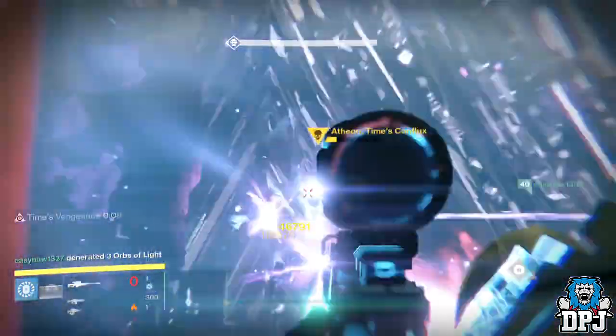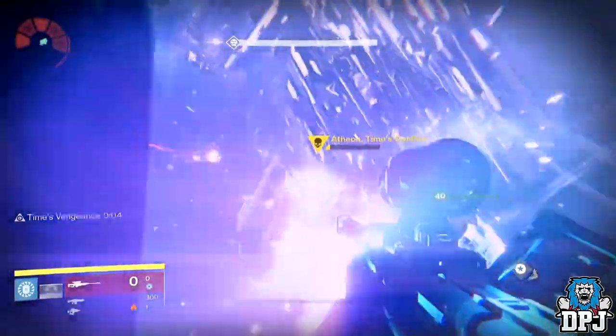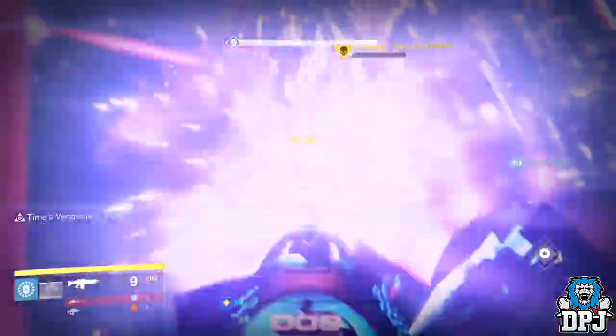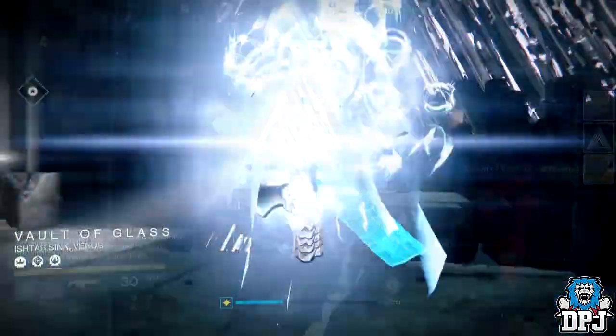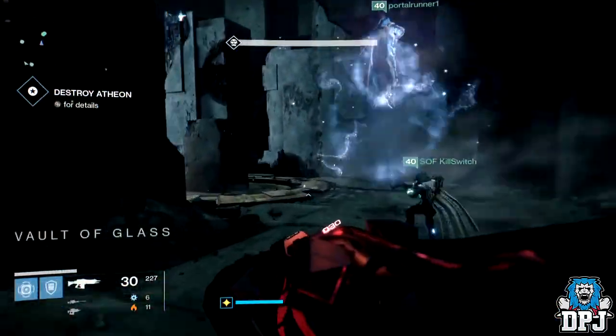People are asking what's the best weapon to use for the Atheon challenge and just in general for killing Atheon — the best exotic overall. I'll straight up tell you: in my opinion it's the Sleeper Simulant. You run the chance of killing yourself, but it does the most damage in the least time in this Atheon encounter, which is what you want. Using weapons like the Gjallarhorn, which I know is a fan favourite and does do good damage to Atheon...